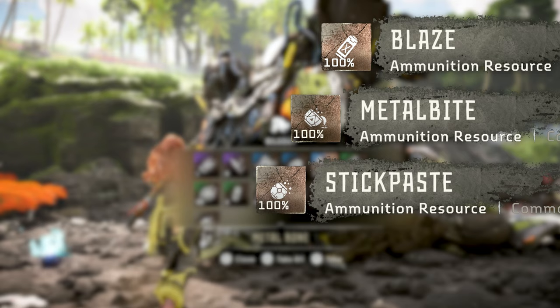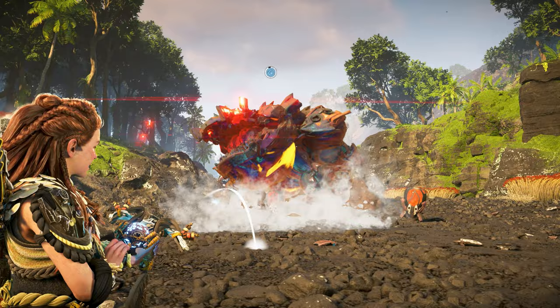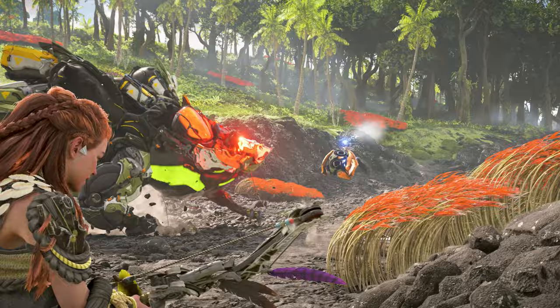Another option, with the Apex Bilegut especially, is rather than detonating the sacs, to utilize Purge Water ammo as the drenched state will prevent all elemental attacks. To limit the Bilegut's ranged attacks further, destroy or detach its Egg Launchers with Tear Damage. This will also prevent the Bilegut from summoning more Stingspawn to the battle.